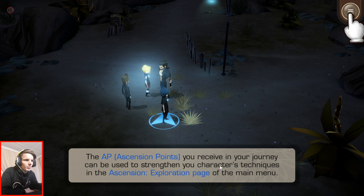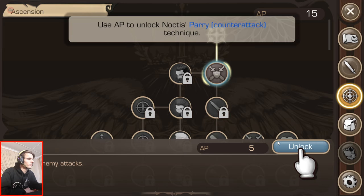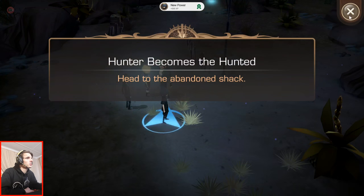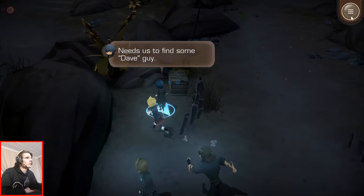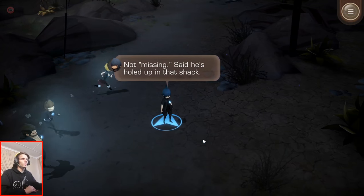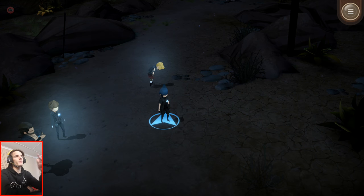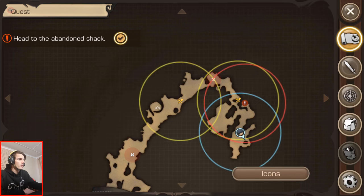The AP ascension points you receive on your journey can be used to strengthen your character's techniques in the ascension exploration page in the main menu. Hunter becomes the hunted — head to the abandoned shack. What did Cindy say? He needs us to find some Dave guy. I'm going to end this video here — I'm definitely going to keep playing this game on my own. As the game works on Samsung Dex. I'm not sure if the game will save automatically or not — a bit afraid to exit.